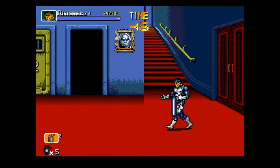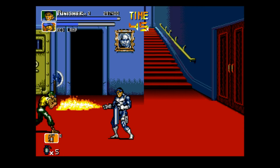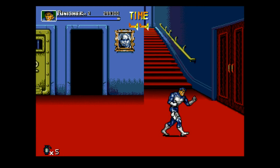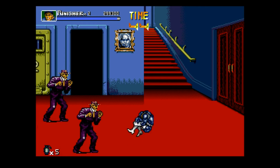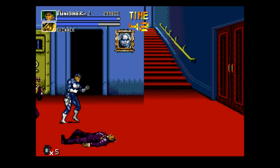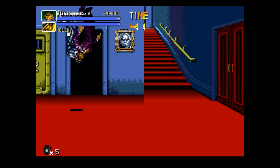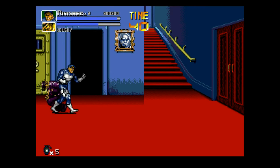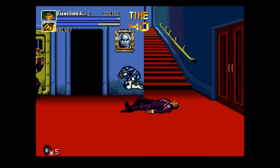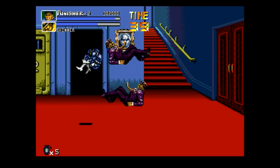Anyway, back to these guys in the suits. They seem to be adept at hand-to-hand combat, which is a good thing to have I suppose, but we can also defeat them very easily simply by grappling them. They should really think about getting less obvious weaknesses. Wait, what is that photograph right there? Is that supposed to be like a picture of the kingpin? Or a picture of the silver surfer? What is that?